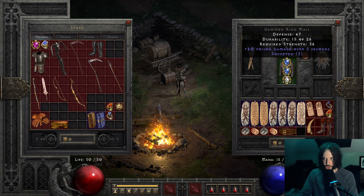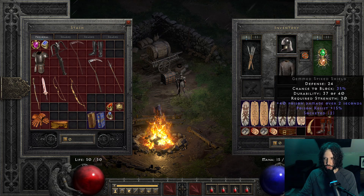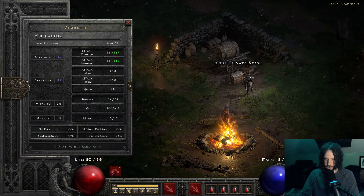But since we have all these charms in here, I can wear them. Look — Gemmed Ring Mail, required strength 36. We're getting that from the charms. And 60 poison damage over two seconds. The helmet has required strength of 26, 40 poison damage over two seconds with poison resist 11. Nice little jewel in there. And then this shield — I know you can get three sockets, but at the time this is all I had. This has 40 poison damage over two seconds with 15 poison res. Not too bad for Andariel in the beginning. I got 26 poison res right at level one.